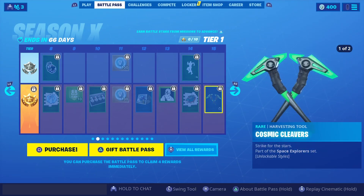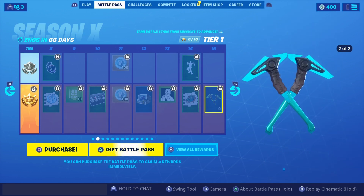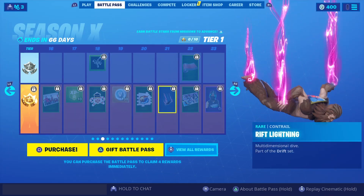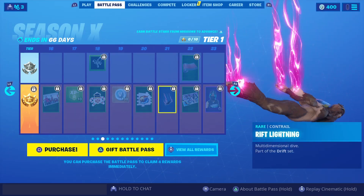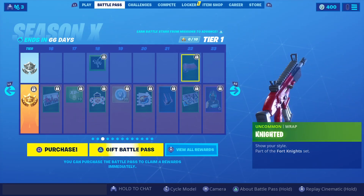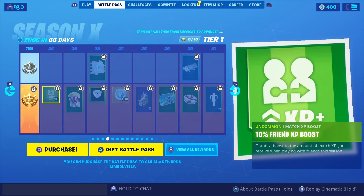Here's the first cosmetic harvesting tools that you get. They look eerily similar to — I forget what they're called, but tell me in the comments what they look like, because you know what I'm talking about. Rift Lightning — eh, could be cooler. Knighted — so like the Red Knight kind of deal. That's sick, that is actually cool.